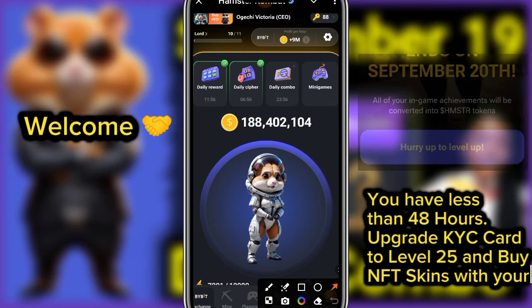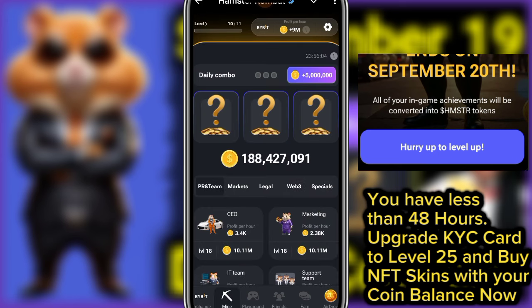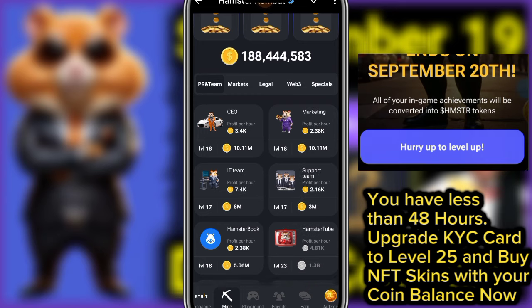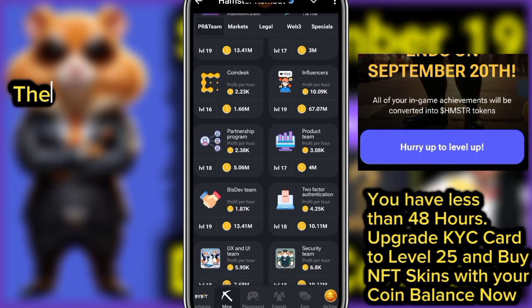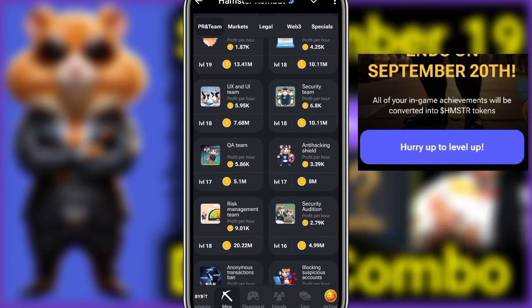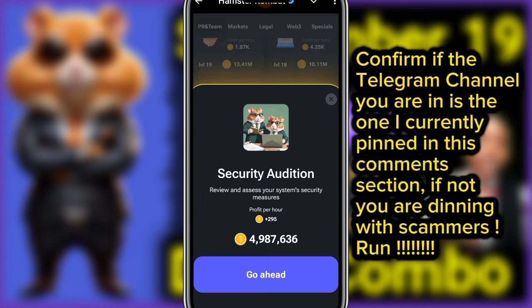Hamster Combat daily combo card today to claim your five million coins. Remember, simply click on daily combo or the mine icon below. The first card for today we get from the PR and Team tab — scroll down, look right here. The name is Security Audition — click on it, then click go ahead.